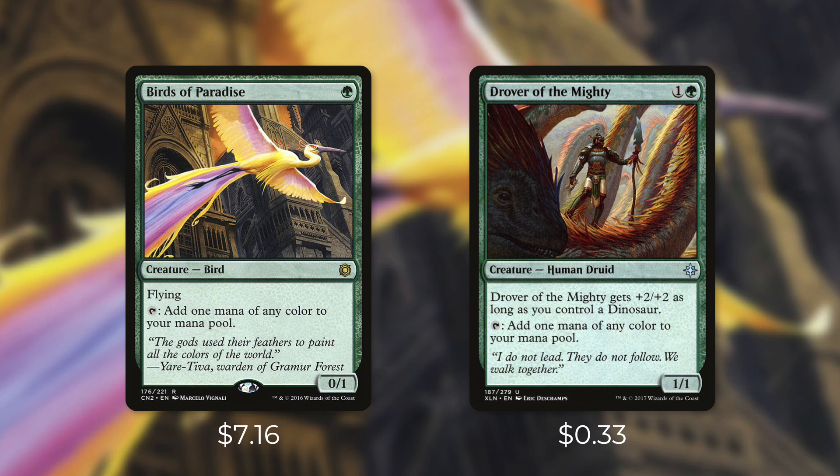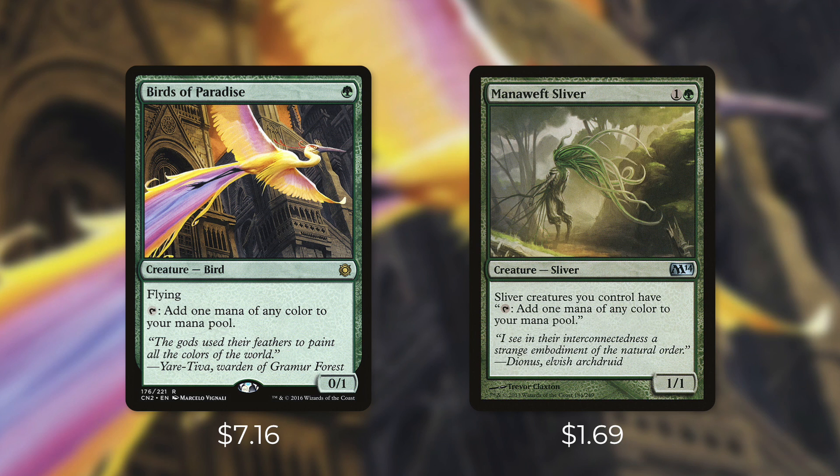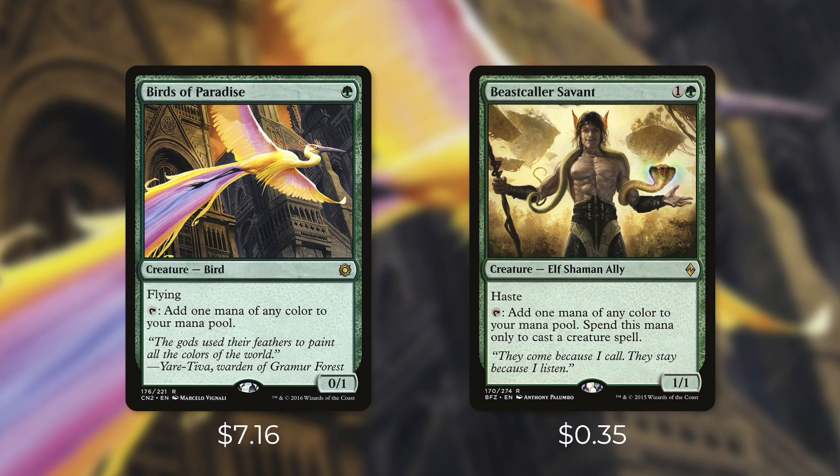There's Drover of the Mighty, which is a 1/1 that gets +2/+2 if you control a dinosaur, and it's only $0.33. Then there's Gemhide Sliver, a 1/1 sliver that says all slivers you control have tap: add one mana of any color to your mana pool, currently at $1.72. And Manaweft Sliver is very similar at $1.69 — sliver creatures you control have tap: add one mana of any color. Obviously these two slivers are great for sliver decks but they can run in any green deck. A slightly faster option is Beastcaller Savant — it costs one and a green, has haste, and taps to add one mana of any color, but that mana can only be spent to cast a creature spell. You can use its mana right away, but it's only effective in a creature deck. At just $0.35 it's an absolute steal for the right deck.